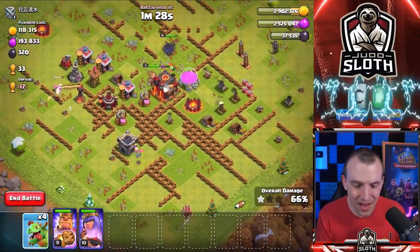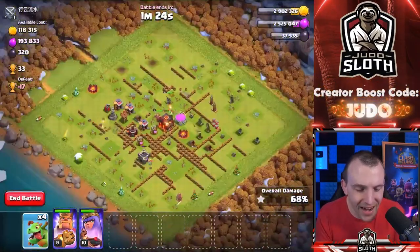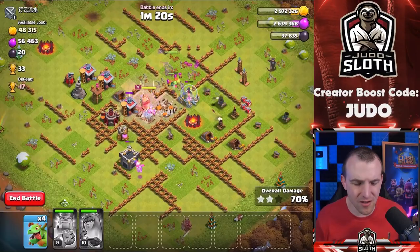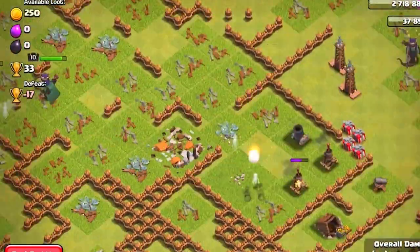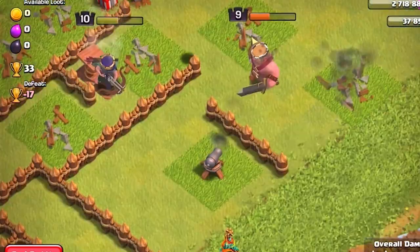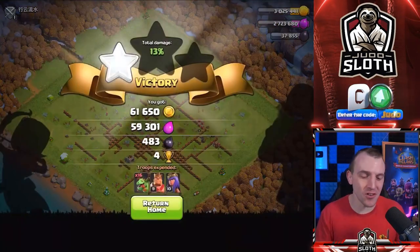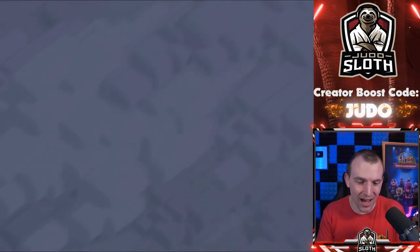King and queen will get through that — we are good here. Finally the single goes down. Let's use the king ability, queen's ability, and power through the rest of this base. Let's fast forward. It was getting close on time, but there we are — three stars! Beautiful stuff. Saved onto four baby dragons and a definite profit gold and elixir wise.